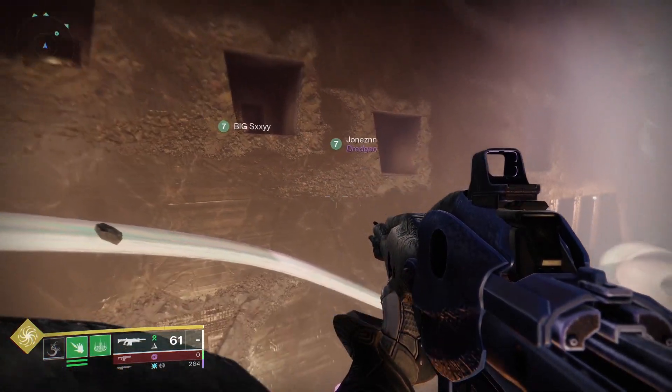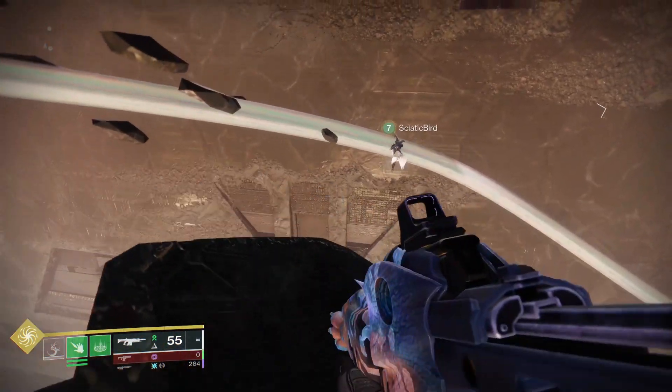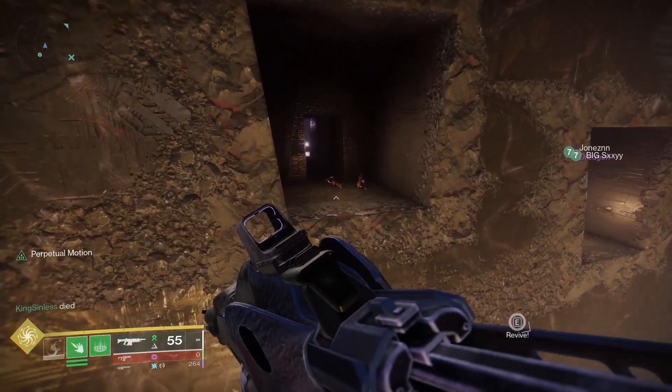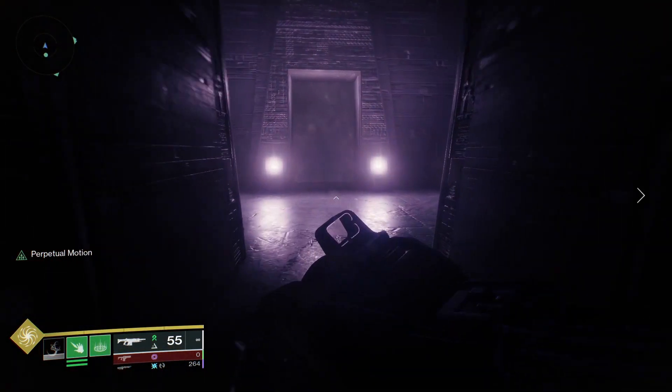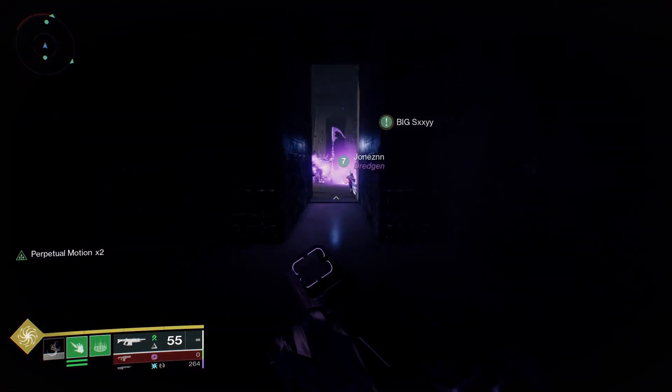The first secret chest can be found after completing the first encounter of the Root of Nightmares raid. After finishing that first encounter, progress through the raid until you reach this point where you will find three holes in the wall. Jump through any of the holes and here you will find the first secret chest.